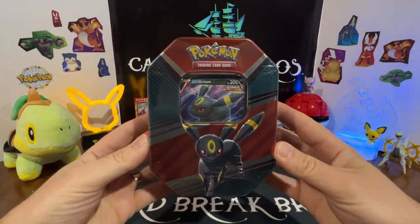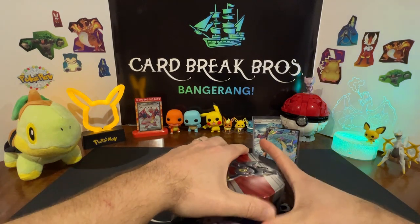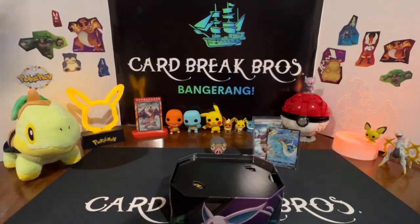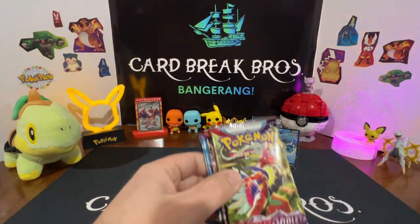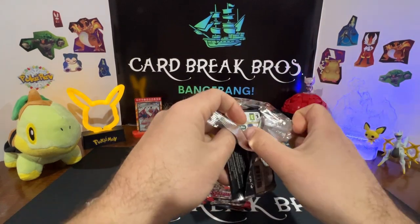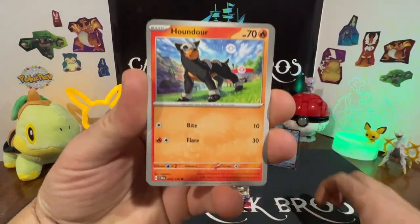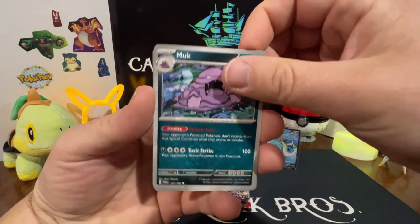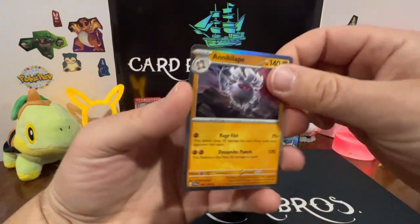We get our Umbreon promo card, here's your code card — let's leave that one up. We'll get our four packs out and set our tin aside. Same pack variety — let's start with Scarlet Violet base. Still haven't pulled that Miriam special illustration, so that would be super sick. Let's get after it: lightning type, Houndour, Driftloon, Cetoddle, Baroom, Procollar, Floragato, Muk, Tetsuguri, reverse Klawf, reverse and an Annihilape for the hollow.